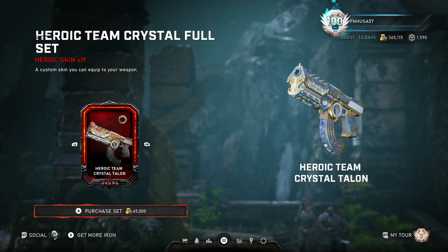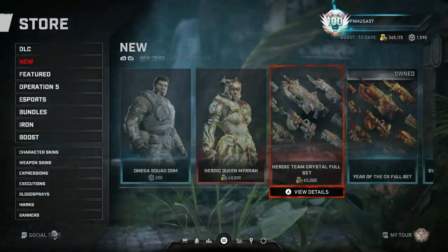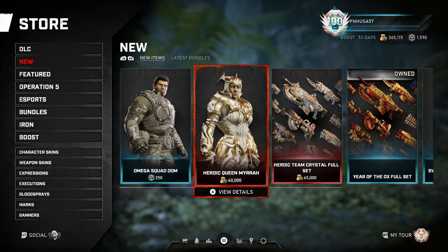So all told, you'll be spending 105,000 Gears coins. As much as I would like to wait for these skins to go on sale, especially because the Queen Mira skin is obviously only usable in PvP — so it kind of defeats the purpose if you're a PvE player, you can't use it. Hint hint, wink wink there, Coalition.